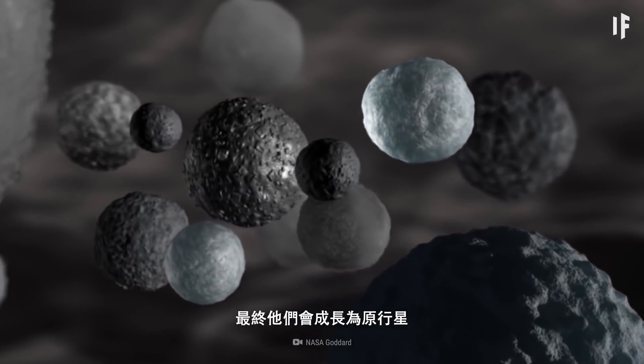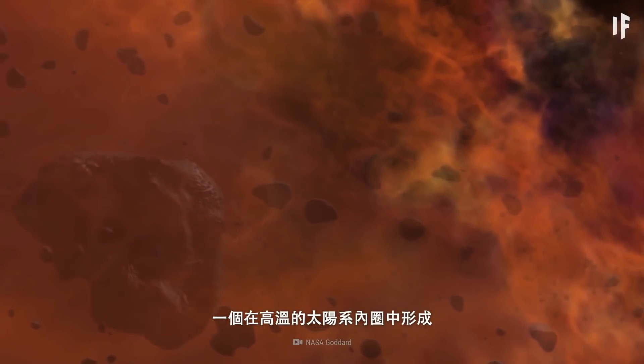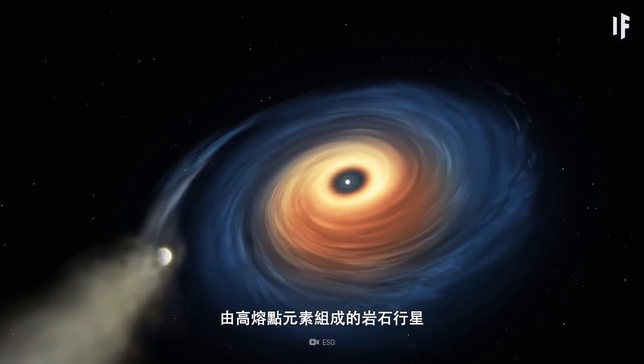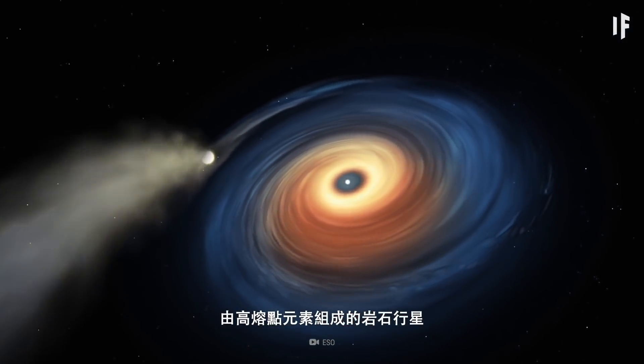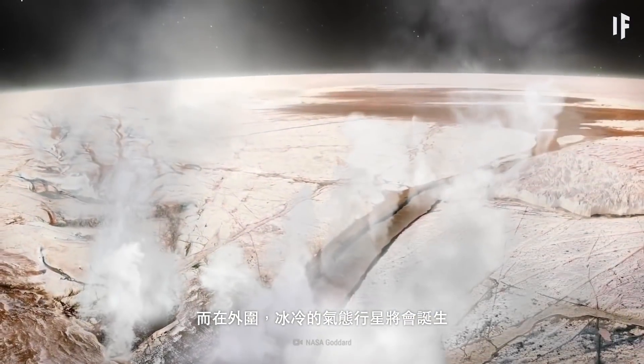Eventually, they grew into protoplanets. Rocky planets, composed of elements with high melting points, developed in the hot inner Solar System. And in the outer Solar System, icy gas giants formed.